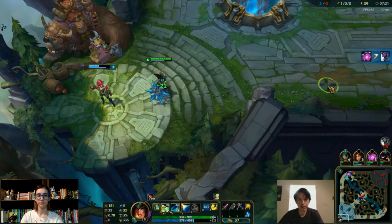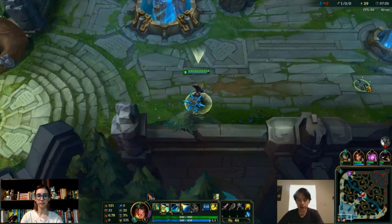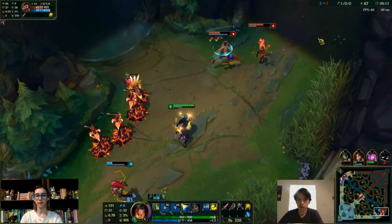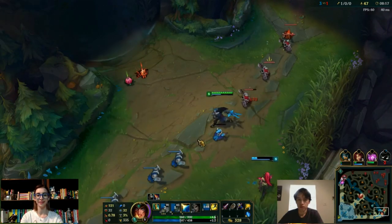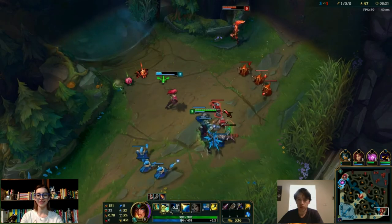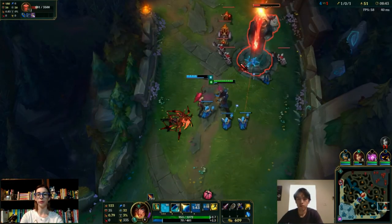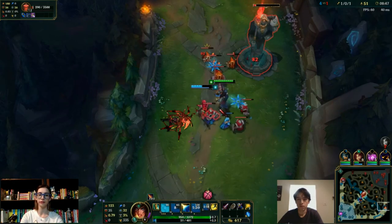Remember we were discussing how Zyra works as a support because she can do so much damage with so little? It's because when the plants attack a lot, her base damage adds up a whole lot. Having the plants spawn and do that much more damage is really valuable. The idea is to use your W to make the most of where seeds happen to spawn with your passive.